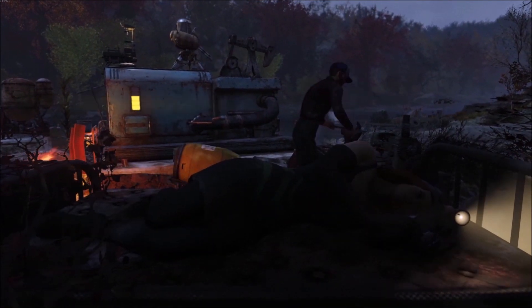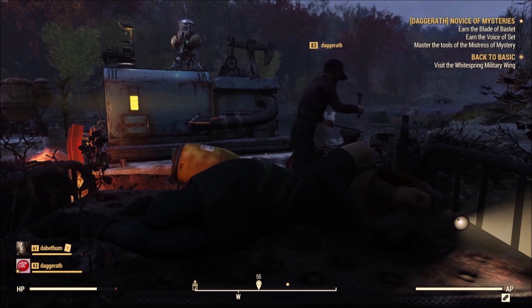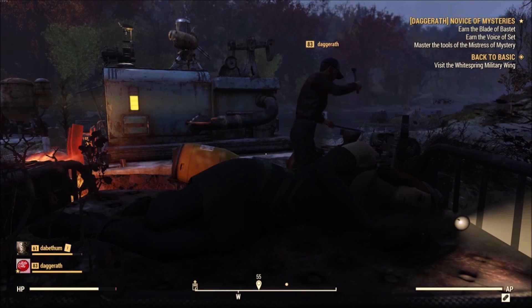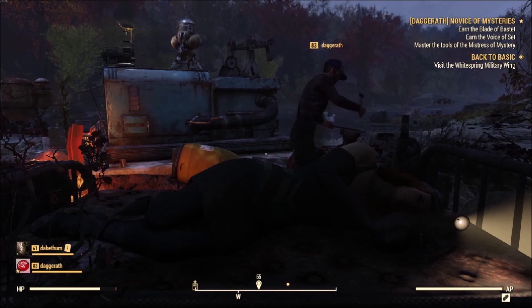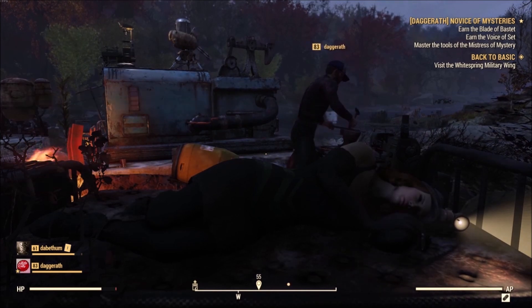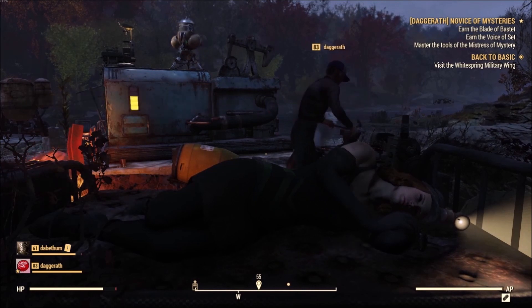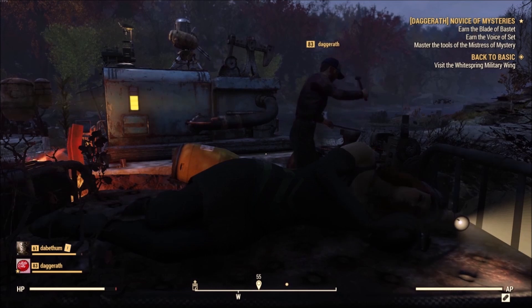Feed the People is an event that appears at Mama Dulce's food processing plant, which is near Vault 76 due east. The event rewards canned meat, which grants a 5% experience bonus. The Path to Enlightenment is an event that occurs at the Landview Lighthouse — completing the quest gives the Enlightened bonus, a further 5% experience bonus. The Landview Lighthouse is just southeast of Vault 76.